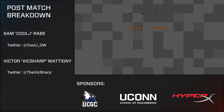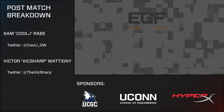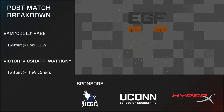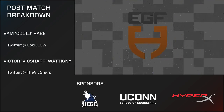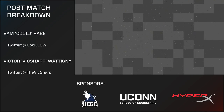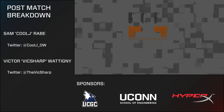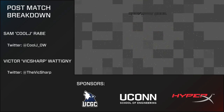You can catch the action every week starting at 3 PM: Tuesday with Rocket League, Wednesday with League of Legends, and Thursday with Overwatch. Follow the official EGFH on Twitter and Twitch for updates and announcements. This season is made possible by the Yukon Gaming Club, the Yukon School of Engineering, and HyperX. Ludlow Falcons take the 2-0 over Caner Tech Panthers. This is Cool J—find me on Twitter at CoolJ_OW—and Vic Sharp at TheVickSharp. Thank you for joining us and we'll see you next time.